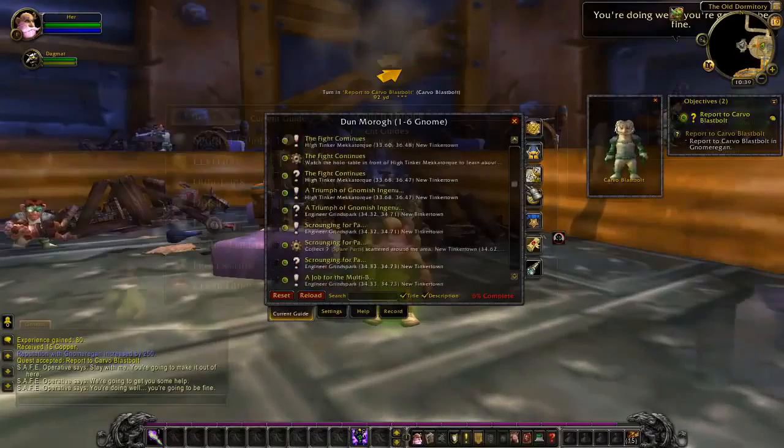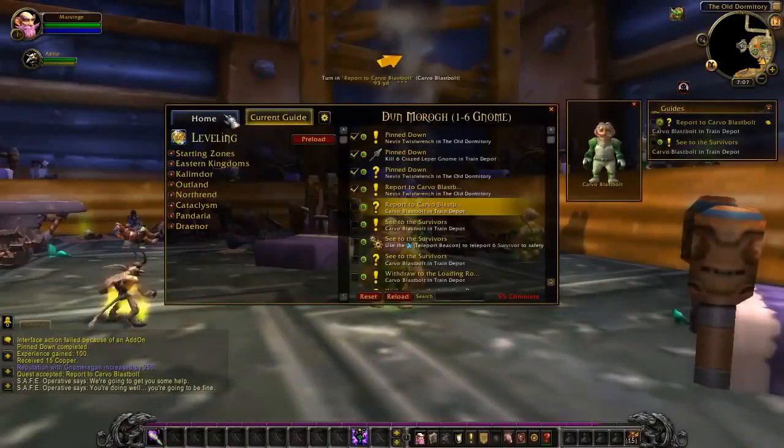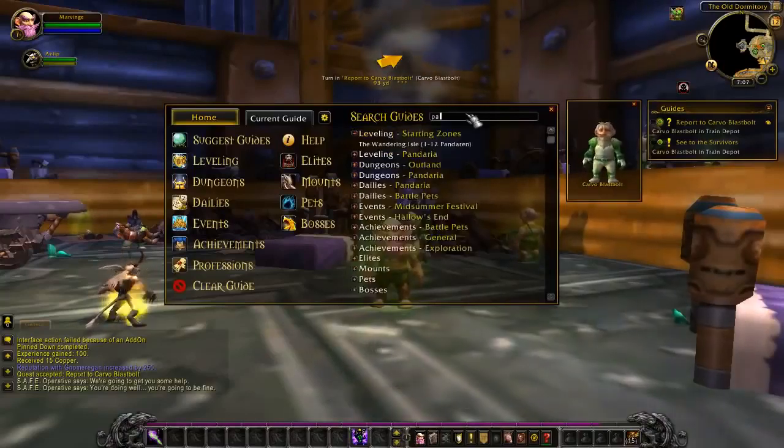During Mists of Pandaria, we said goodbye to our old beloved interface and upgraded to a better one to make guide selection easier, improve the overall presentation, and it also comes with a handy search bar to quickly find the guides that you're looking for.